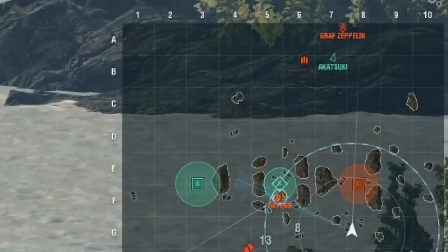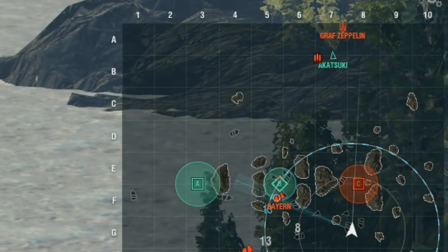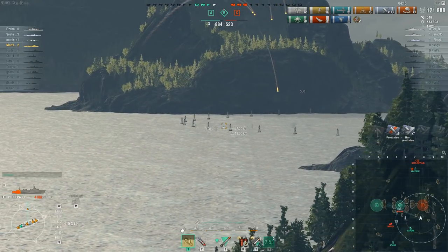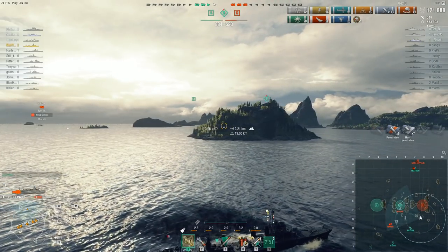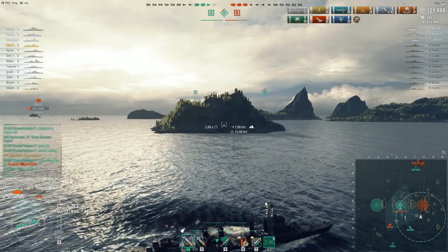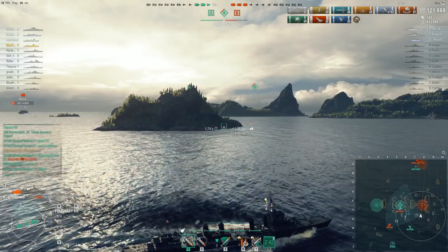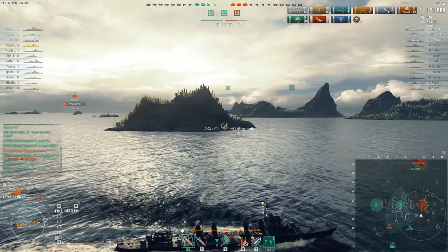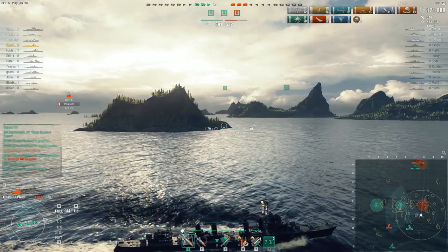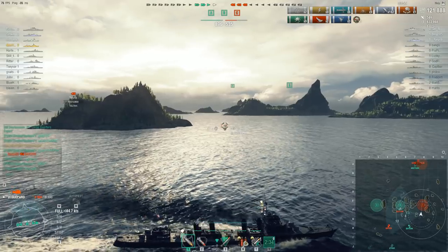Actually, this is two examples - because the friendly Akatsuki is doing exactly the same thing to the enemy Graf Zeppelin all the way up to the north. As we established, that enemy Graf Zeppelin is also a bit of a potato. The Akatsuki player, on the other hand, has played three and a half thousand games in cruisers and two and a half thousand games in destroyers, and he's gotten a kill and a cap in this match. I think he's seriously overestimated that Graf Zeppelin - he was in position to cap Charlie but instead went north.